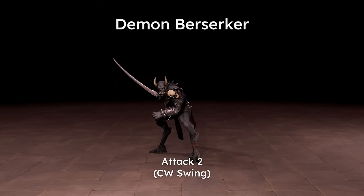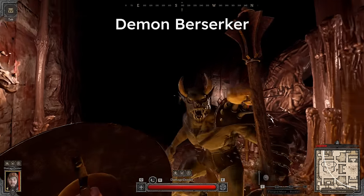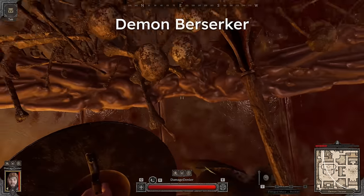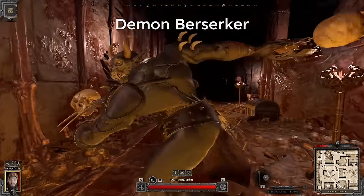To dodge these two attacks, simply duck, crouch, and move towards whichever side the swing starts on. If a combo chain occurs, the attacks will just alternate side to side, so just keep moving left and right to dodge, and attack back when there's an opening.